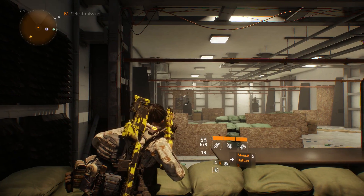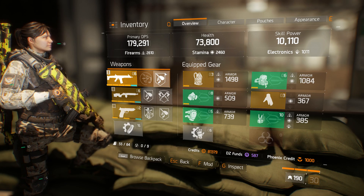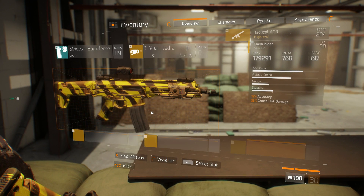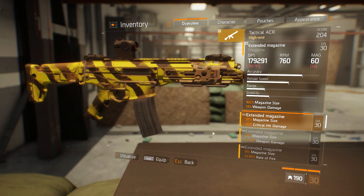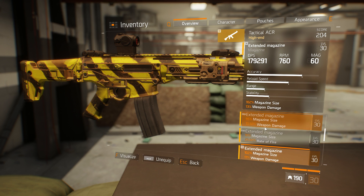I remember on my AK the fire rate was really, really good. Try getting an extended mag on this for fire rate and magazine size - that might be better than weapon damage. When your weapon damage is already low, you might as well get fire rate so you can shoot a lot faster. Even though your bullets are doing lower damage, you're going to be outputting more damage overall.